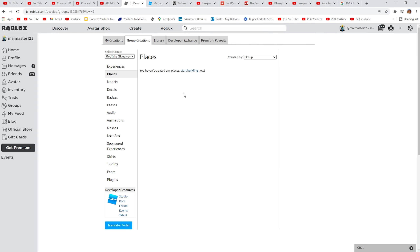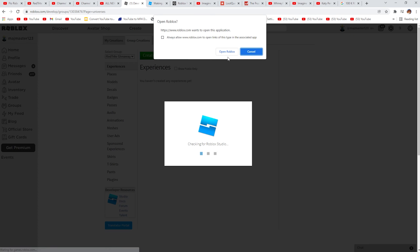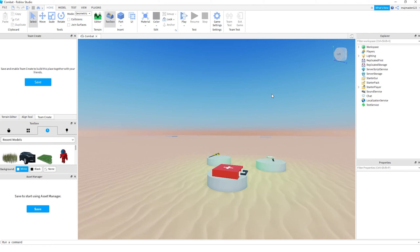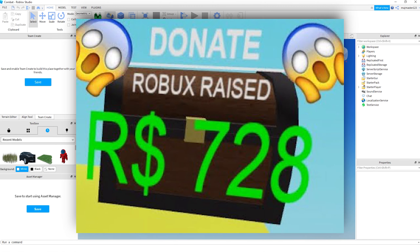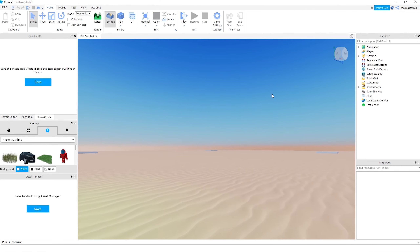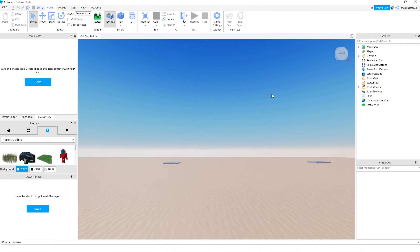The second method is by creating experiences — actually creating games in Roblox Studio. We're actually here where you can create a donation button. People will buy your stuff, but I recommend actually creating a game. There are a lot of YouTube videos where you can learn how to create a game, and it's actually kind of fun.